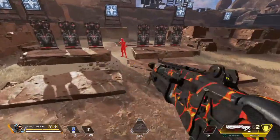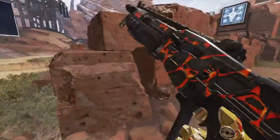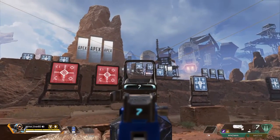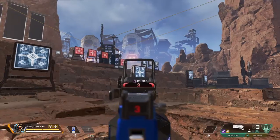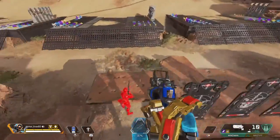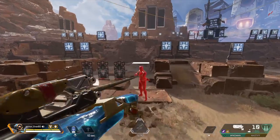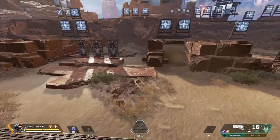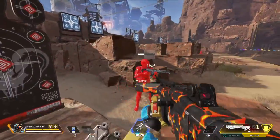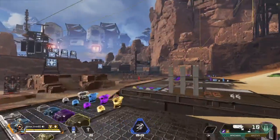The new duos mode is out, and there's a training course. Play the training course if you want to get better with your aim. Also play the training course if there's a gun you struggle with and just need a bit of practice with it. For quick movement tips: just slide around, jump, slide, do a little wiggle.